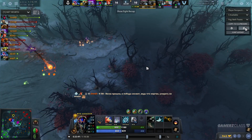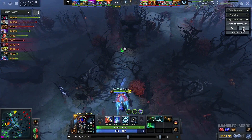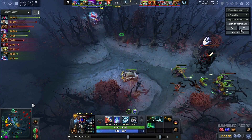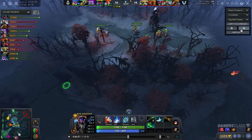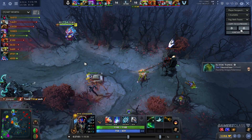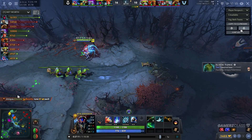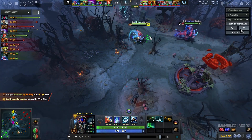His next item is going to be Aeon Disk, and I wouldn't recommend buying it on Nyx, to be honest. I really don't feel like this item is that good. I know this might be sort of controversial — I've seen people on Reddit and in commentary say that this item is OP. But it doesn't give you amazing stats, it doesn't really do that much unless it's used in a really nice manner — and that would be sort of versus Enigma Black Hole, Ravage, RP, or Chronosphere. That would be about it.